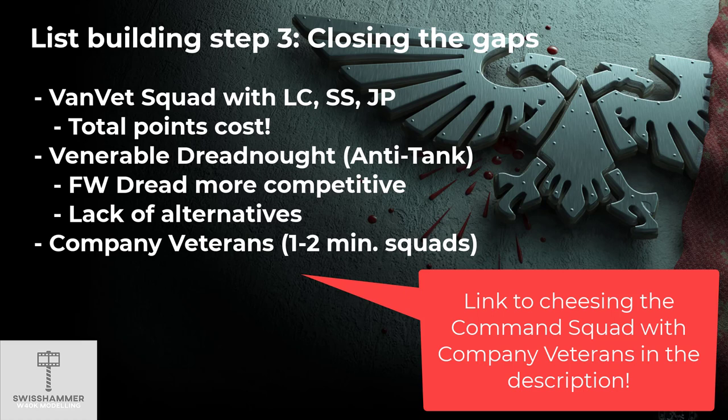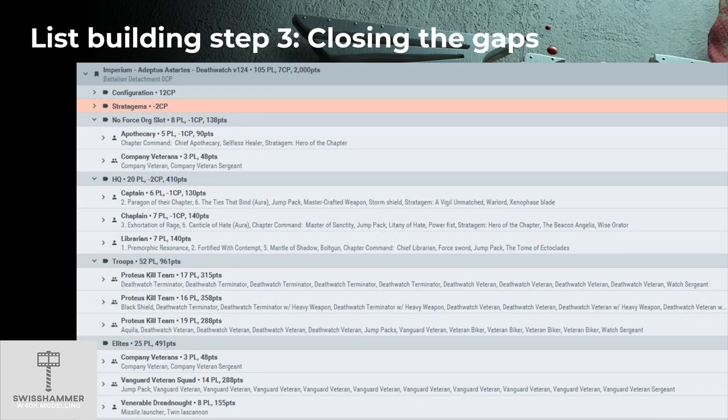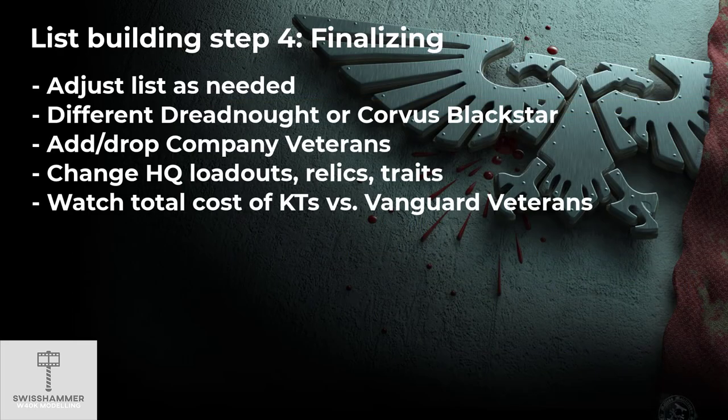In short, Company Veterans are perfect for character protection, action monkeys, or general board control. For this list, we are going to include two minimum squads of two, or drop one in case of going for a more expensive Dreadnought. With all the wargear in place, we are going to end up at exactly 2000 points for this particular example list. There is of course the option to take another Dreadnought, add or drop Company Veterans, downgrade some of the HQs, or take slightly different loadouts.